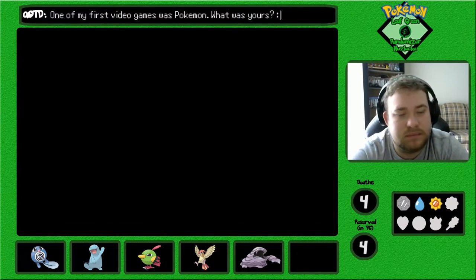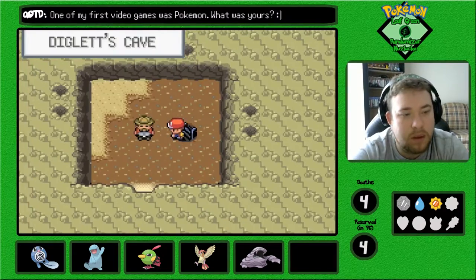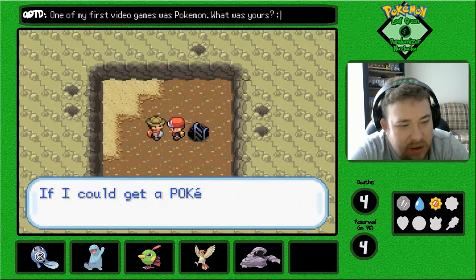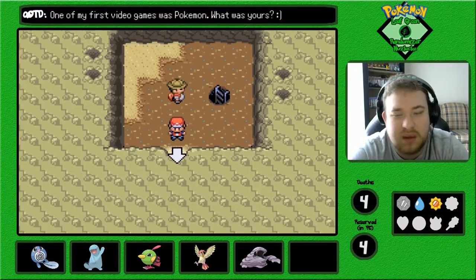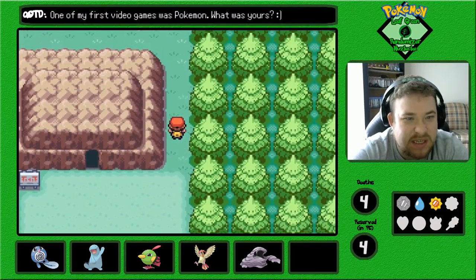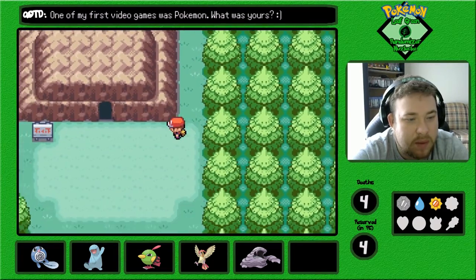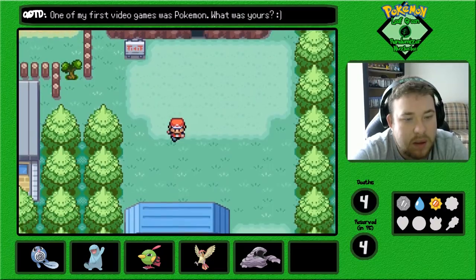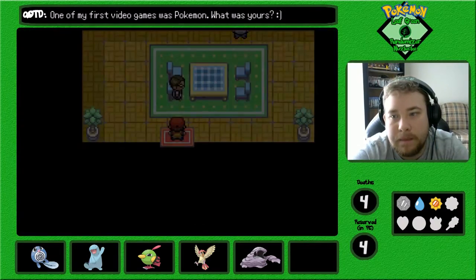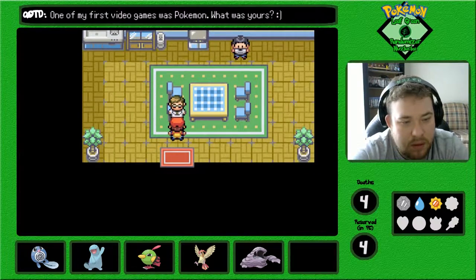I think we're at the end. An NPC says he went inside Rock Tunnel but it's pitch black and scary in there. We still have to go through the Rock Tunnel, unfortunately. I thought there was going to be an item here, but I guess not. I forgot we're going to have to go through Rock Tunnel and we don't have Flash.